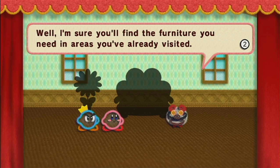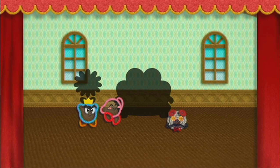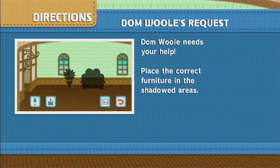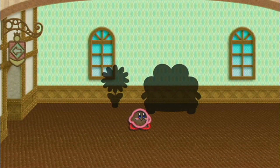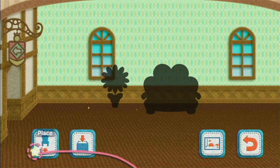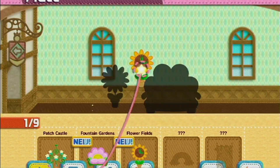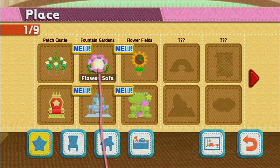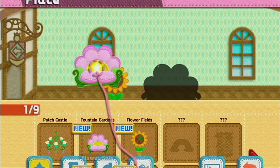I'm sure you will find the furniture you need in areas you already visited. Yet again, we need the sensor bar. We need to help Domwool. I call it Domwool - like wool with an 'e' ending, so I think it's Domwool. But if I'm wrong, then I'm sorry. The flower clock - we didn't get the flower clock from flower, we didn't get the flower sofa from flower hills. We got it from fountain gardens.